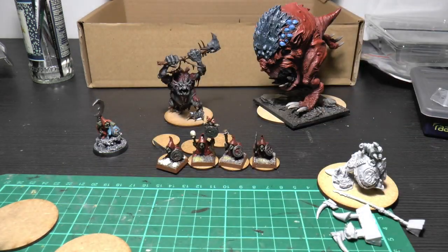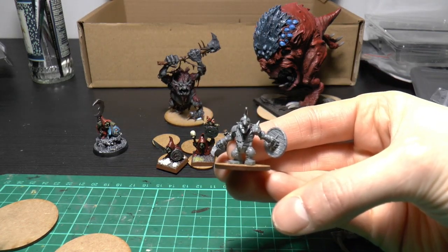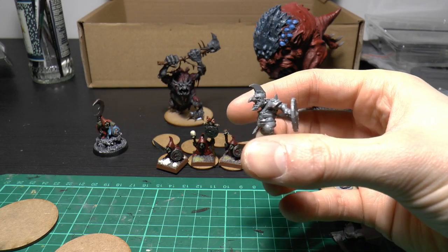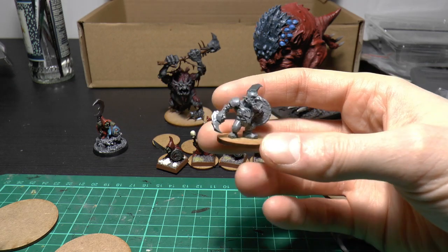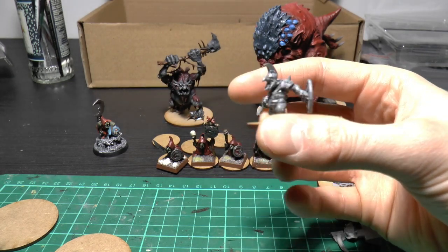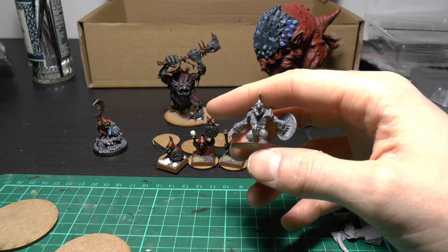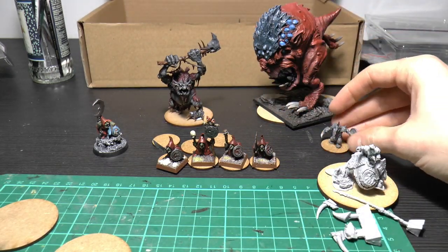Finally, for the Hearthguard, I've had this idea to use the Blood Bowl miniatures — the goblins. I originally bought them because I thought I was going to play some Blood Bowl, but never really got around to it. So now I've got a box of goblins sitting there unused, and they're actually quite armored, which is perfect for Hearthguard models. A little bit of modification — this is a quick one I glued together, just added a shield. He's got a come-at-me pose, which is pretty cool. There are 12 in the box and I only need 8, so that's going to be fine.